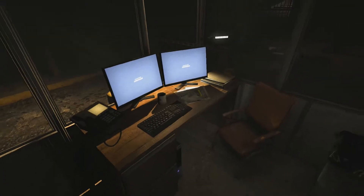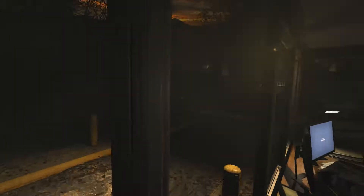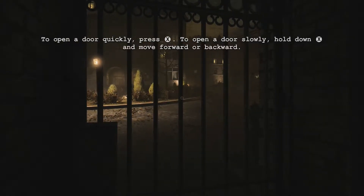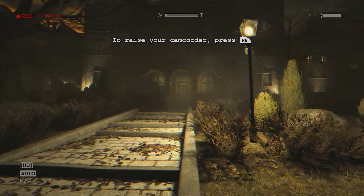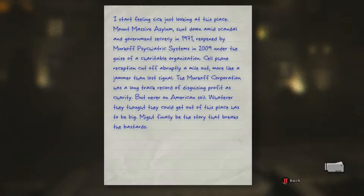Okay, so how do I use my camera? It hasn't told me yet — it's pretty complicated this game actually. I suppose it'll give you more tutorials as you get through it. Let's go to the small gate. Hold X to open the door and hold X and move forward. To raise your camcorder, press RB. Event recording — added a note in your notebook.